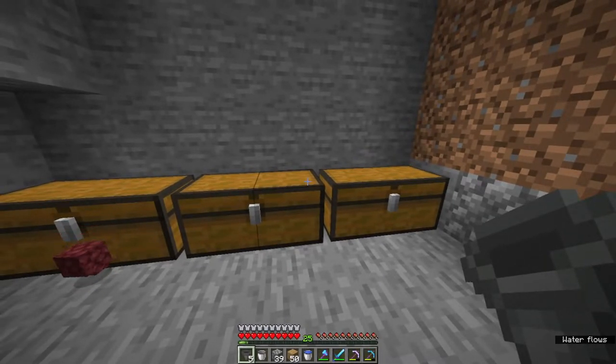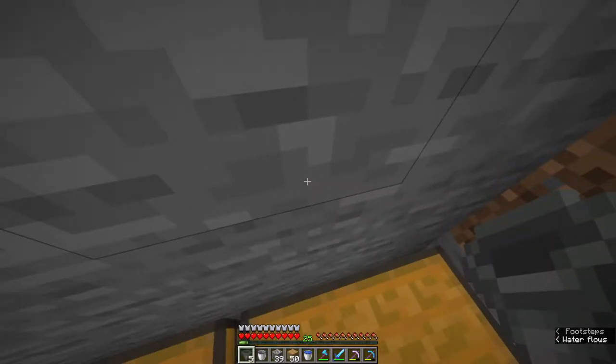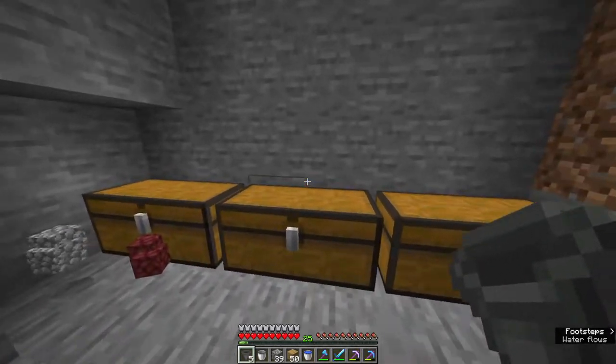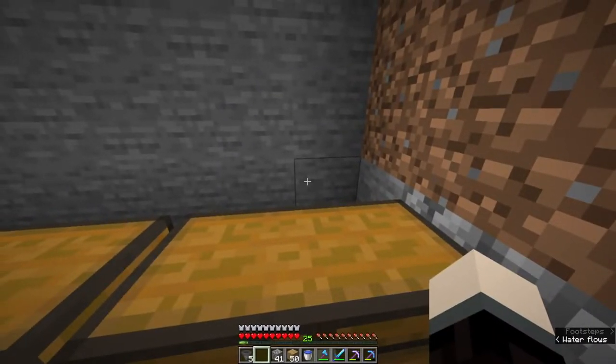Now I'm going to dig four blocks down on each level of this, so they fall down and take a little bit of damage. Okay, next I'm going to add in the hoppers. If we're going to have these here — I need to re-look over this. I think I have it correct. You need chests here, and then you're going to have hoppers over top where the creepers are going to drop.